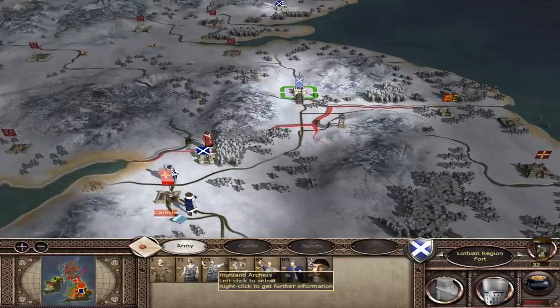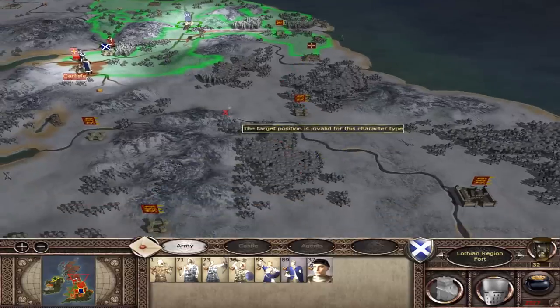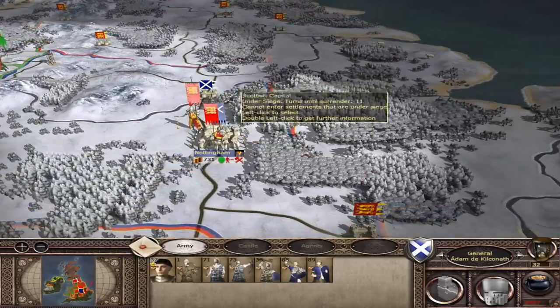So it's going to be tricky. We've also got this army up this way, which they're not doing us any good here. I want to try and bring them back in. We're allied to the Baron's Alliance, which... whatever, I don't really care. And we're going to focus on trying to defeat England.